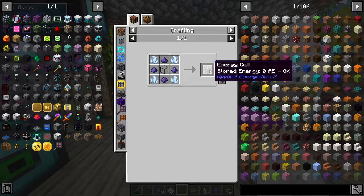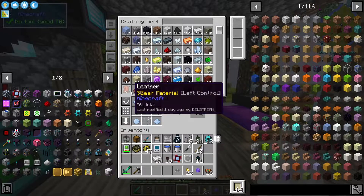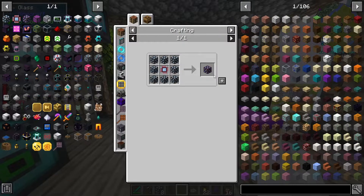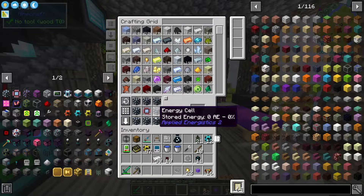We're going to need eight of these energy cells, which means we need eight of these glasses — which is apparently really easy to make. We kind of went overboard on this. That's eight of those, which means eight energy cells. Then we need to make a dense one, which we do like so. Beautiful.